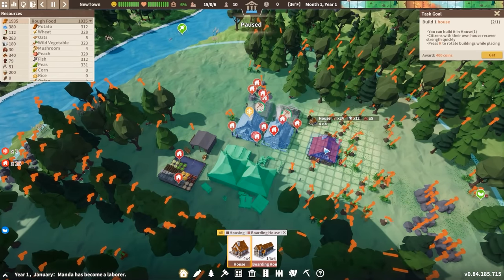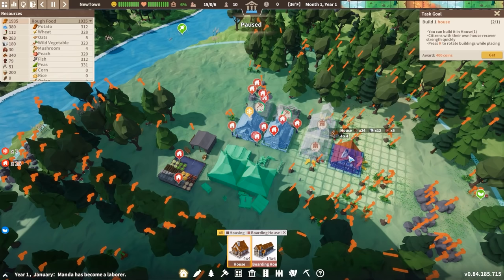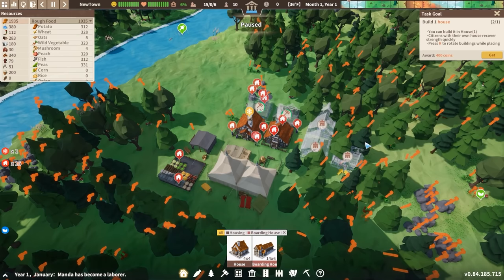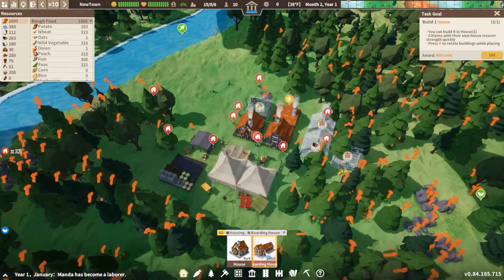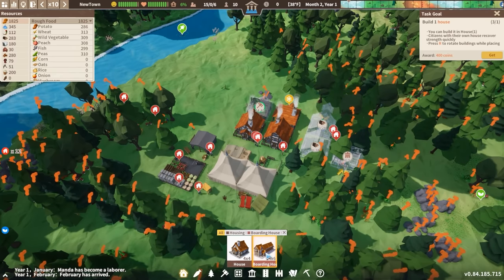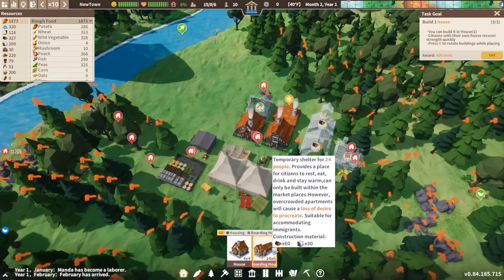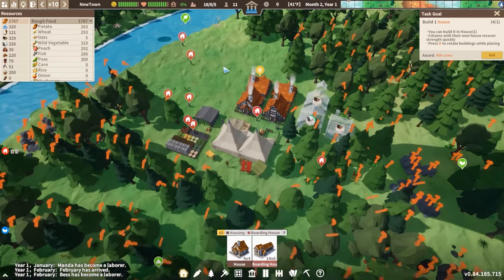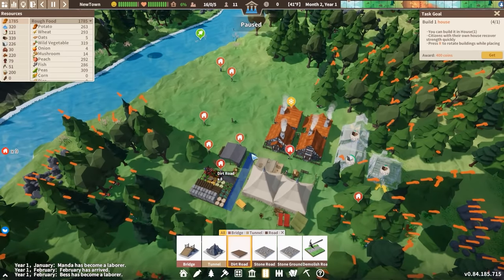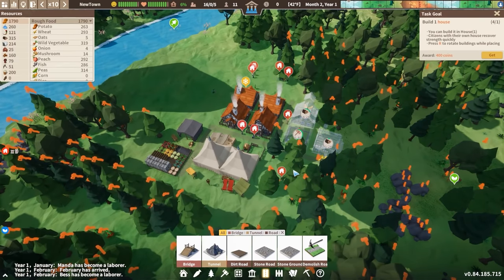Let's make sure we set up at least a couple more houses — I do want to have enough housing for pretty much everybody. I'm thinking we can start with maybe seven or eight houses. After that, we might want to consider getting a boarding house, which does not allow people to have children but provides a lot of residences. A good way to control your population if necessary, and also really good if you have lots of immigration coming in. Let's also set up a couple of quick little roads so that people will be able to get around quickly, because obviously the faster people can move around to their respective jobs, the better things are going to be.